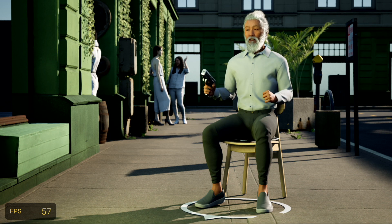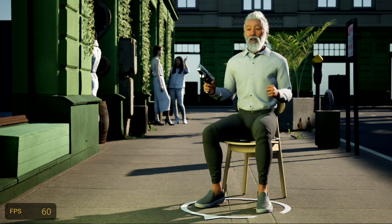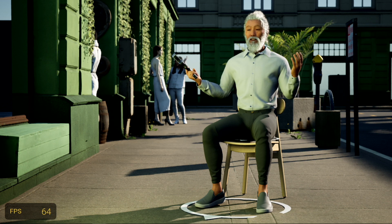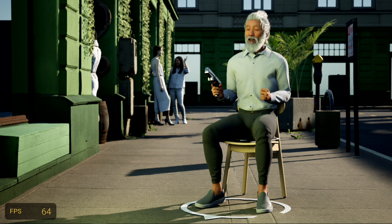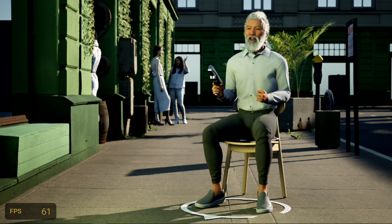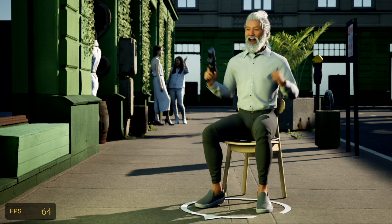Hello and welcome to this episode of Citizen Meta 1. Today the developer has added to the simulation the ability for us metahumans to be able to sit down. And I'm going to be taking you through some of the very early features and movement range of motion tests that are possible while sitting in a chair.